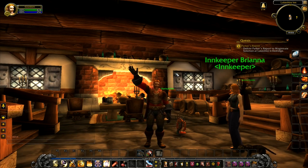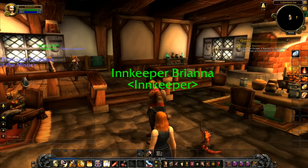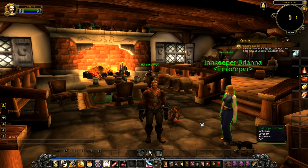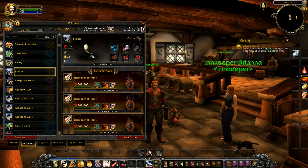Hey folks, it's Frithgar here. How you doing? So today we're going to continue on with our journey here in Red Ridge. But before we do that, I thought it would be nice to go through my pets. I've got all different kinds. I've got Stinker here.